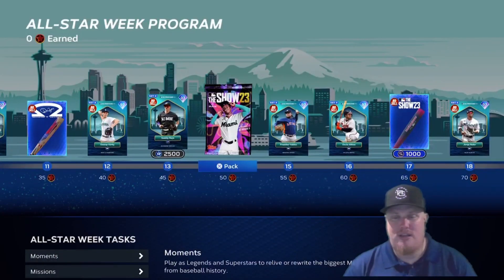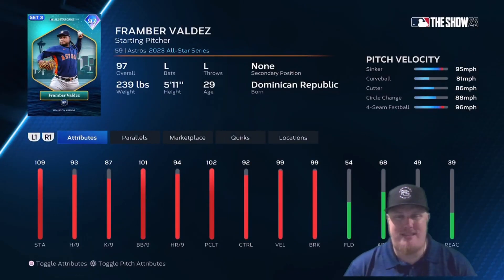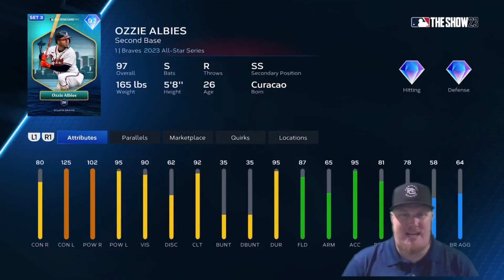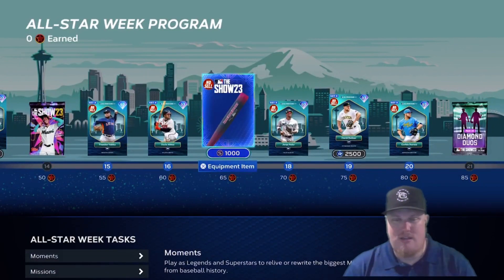At 50 stars there's a Show Pack, and the fourth 97 All-Star Game pitcher is Houston Astros starter Framber Valdez — great to see him get an upgrade in Season 3. At 60 stars, Braves second baseman Ozzie Albies gets a 97 overall in the All-Star Game program as well.